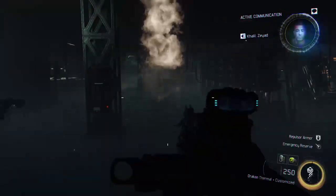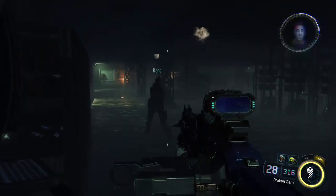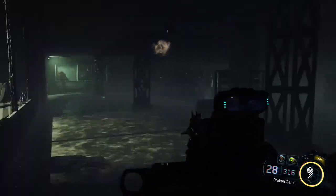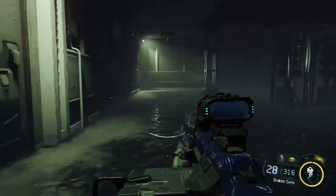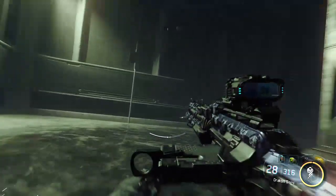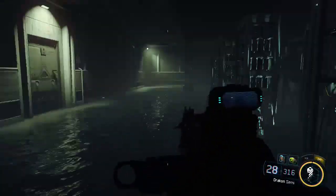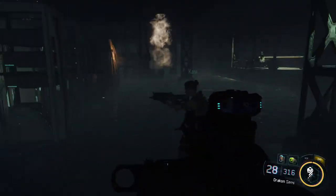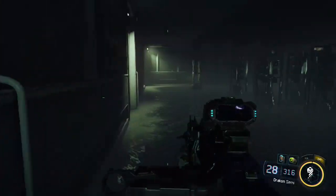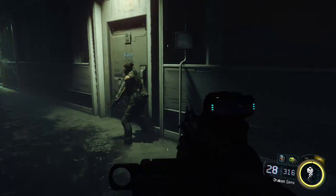At least you can skip at that point. Re-engage the tactical mode on your DNI. Next thing we'll be fighting is robotics, so your EMP grenades will really come in handy here. You gotta wait for Kane to reach this door and she just walks really slowly — it's just a delay they put in so that you take longer completing the mission.